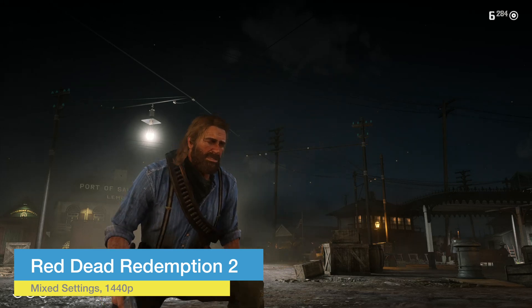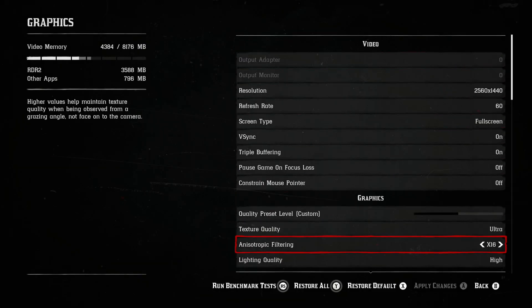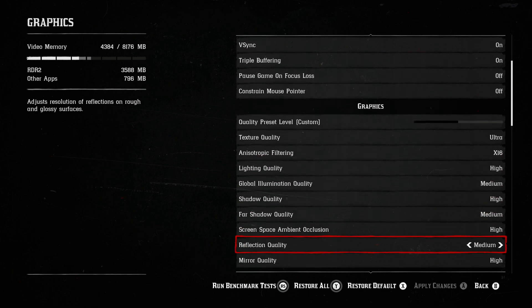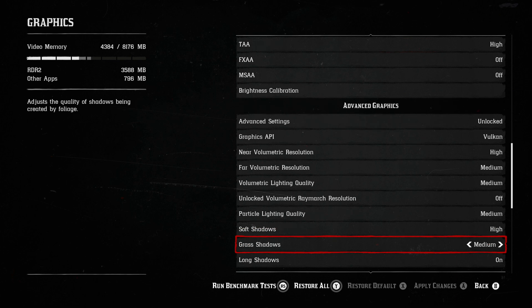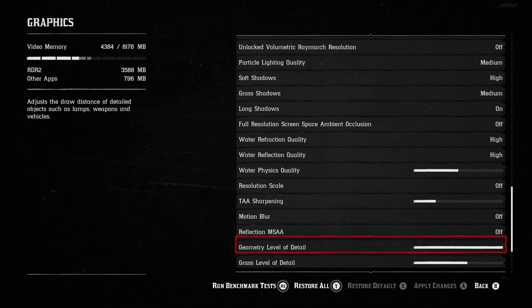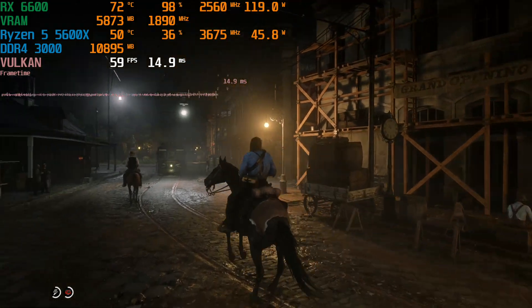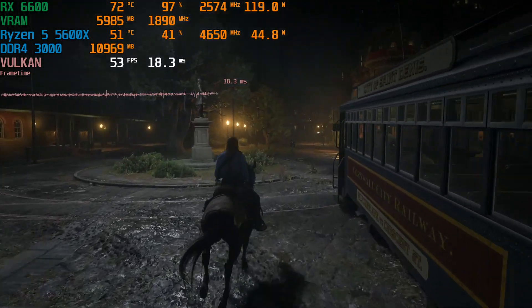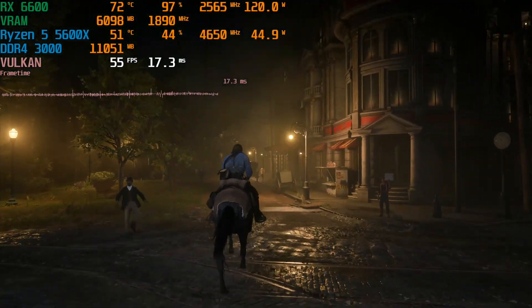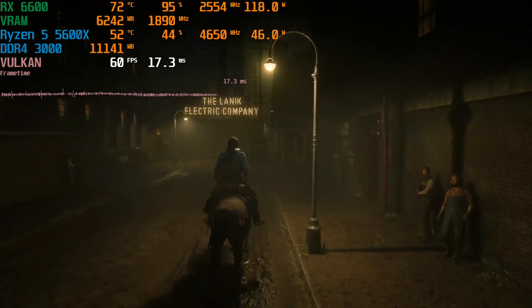Next we have Red Dead Redemption 2, which generally performs pretty well on AMD Radeon cards. In the settings I'm running this at 1440p with most settings on high or medium — a mix, but nothing really low. Since RDR2 is so well optimized for Radeon cards, we can push it at 1440p and it looks really good. This is Saint Denis at nighttime, which is pretty much the hardest part of the game to run, so you can see it dipping just below 60 slightly. If you were going to be in the city for a while you could turn down a setting or two.